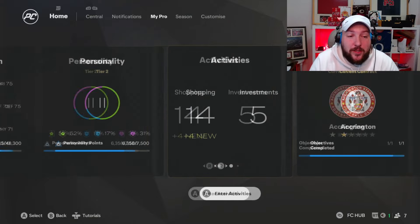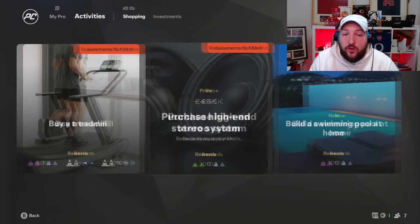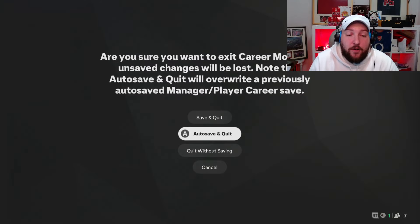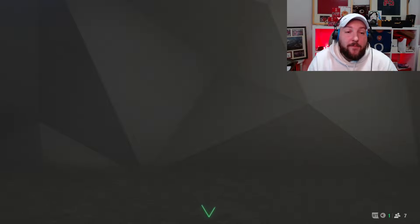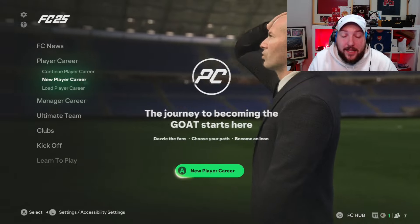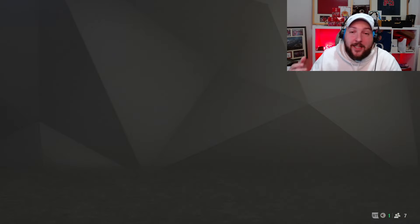The second one is going to be activities — you need to do five. Now as you can see right now, I can't do these because I have no money. So what I recommend is you back out, make a brand new player — for example, an icon or an established player like Haaland or something — then just pick them and complete all the activities that way, because they've got an unlimited amount of money to get that done.